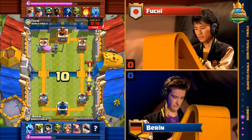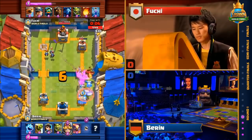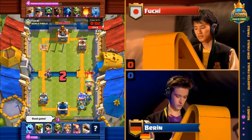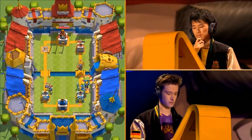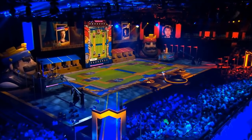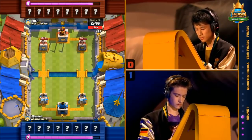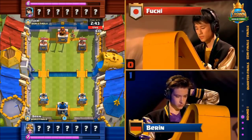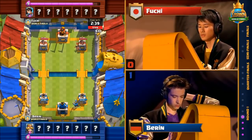Baron likely has the rocket as his last and final card in this deck, but the Goblins are going to get it down anyway. Baron with the 1-0, clean sweep of Fuji — barely takes any damage on either of his towers. Here we are, game number two: Baron in blue along the bottom, Fuji in red along the top. Advantage for Baron as this best-of-three match could conclude right here and now. Fuji needs to turn it around and go for the reverse sweep if he wants to claim this match and move on to the quarterfinals.